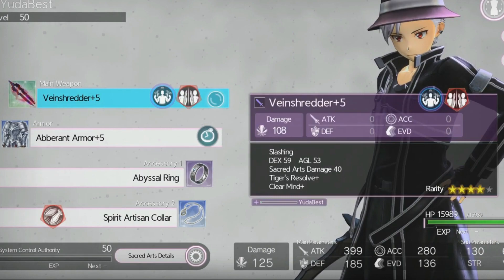Starting off, I've got the Vein Shredder. The Vein Shredder is a very good dagger you can pick up early on in the game from the West Ray boss chest. Whether you want to use it for the Tiger Resolve buff or for the damage, either one works really well — or both together. Once you unlock the West Rail, around chapter three or four, you can pick that up and you'll be good to go. You can even take on Extreme Ray with it.